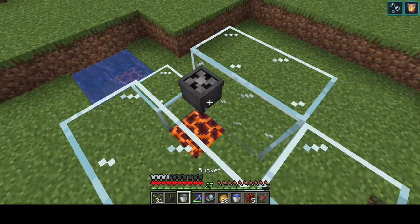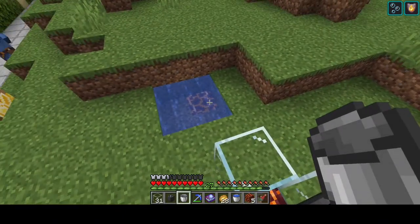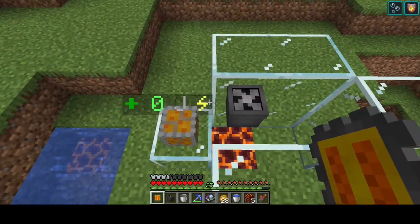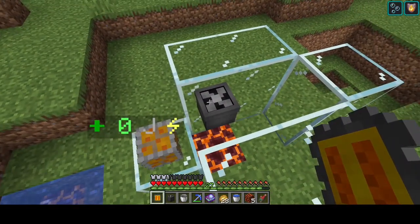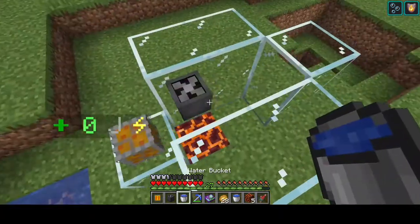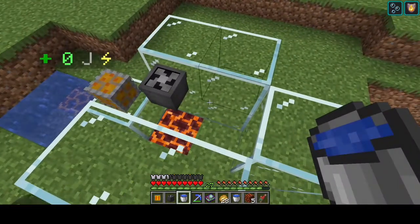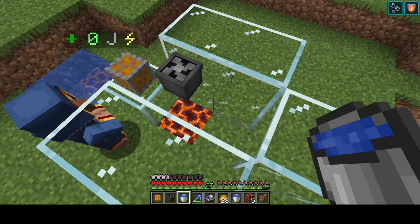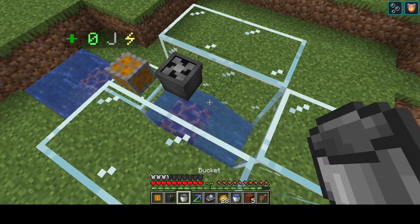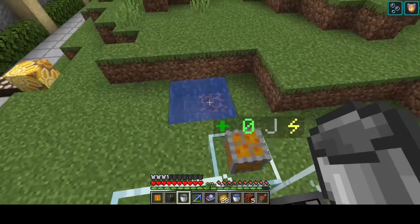So we've got the wind turbine there. We do need an energy network connected first. You can see it recognizes this item is capable of producing energy; however, it is not producing at the moment — it's reading zero. It has no buffer so it's not going to store anything. So the moment I put this down we should see energy production. We got four joules and the water disappeared.